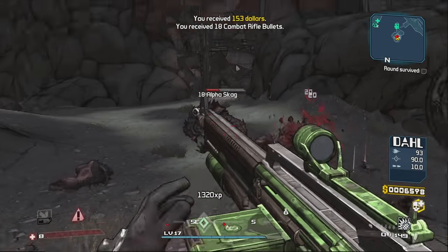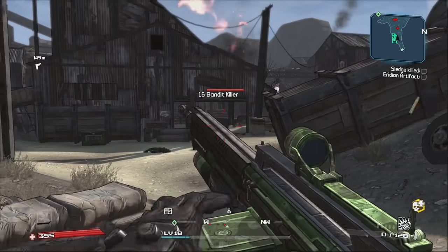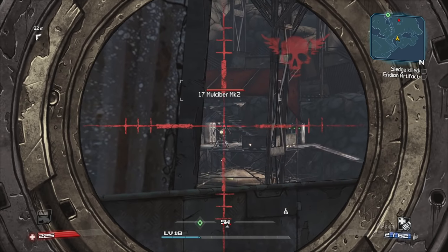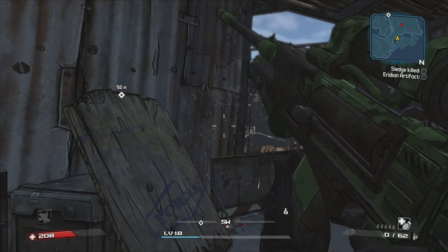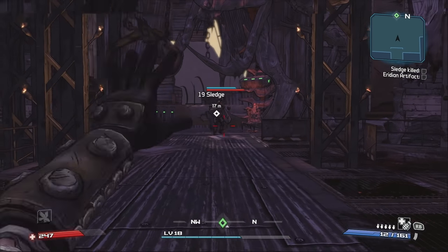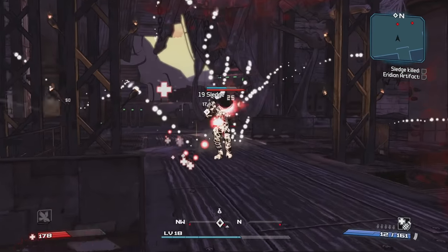Onto the Headstone Mine — the push towards Sledge was easy, all things considered. At the Mine, I discovered something that would be a pain several times throughout this run: turrets. Their individual shots don't do much damage, but the endless barrage is a real bitch to deal with. A rocket launcher is recommended here. Sledge turned out to be rather prickly — the space you fight him in is confined as hell, and his attacks do a ton of damage. Normally you could take a shot or two, then hide behind cover to wait for your shield to recharge and do it again. Can't do that here though.